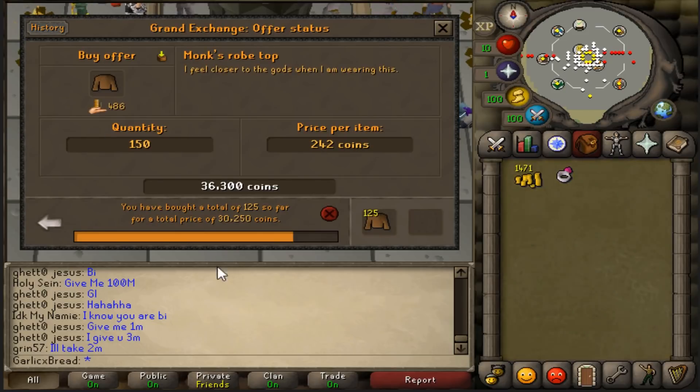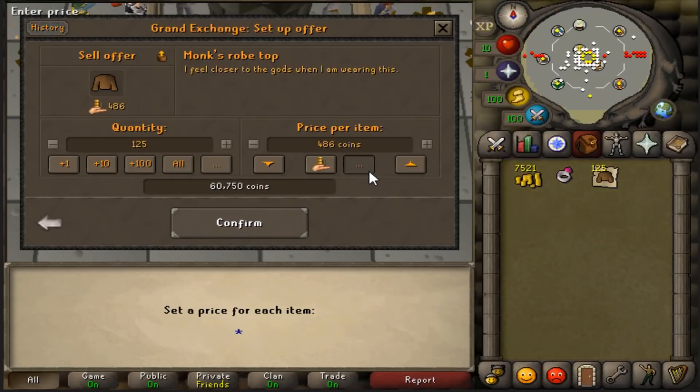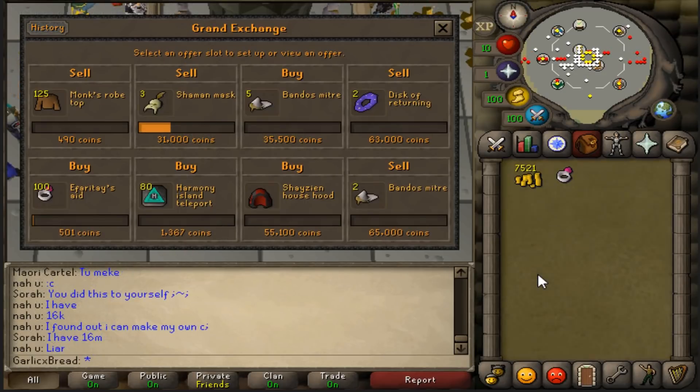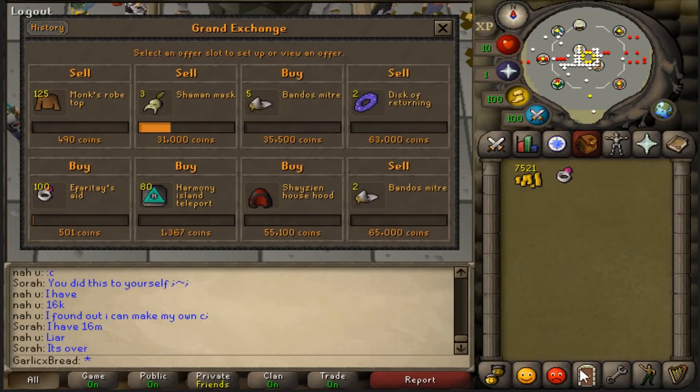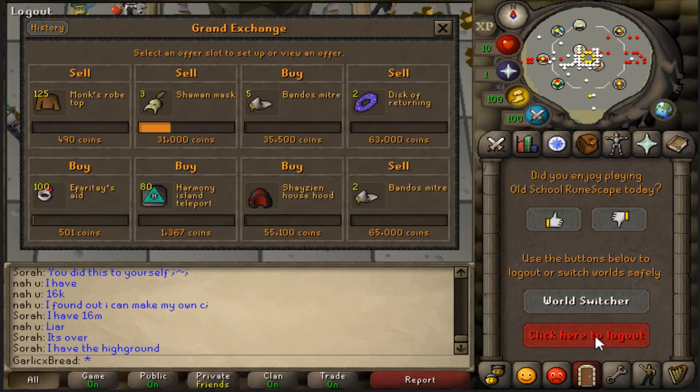It turns out the buy limit is 125k — I did not know that. Looking at the Recommended Price, it looks like I could sell these for 490k each. So it's time to log off for a bit. We've got some pretty low-volume items in here, so I'll be leaving these for around 10 to 12 hours.